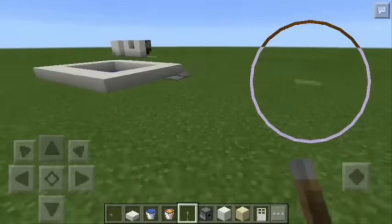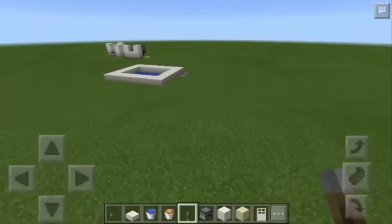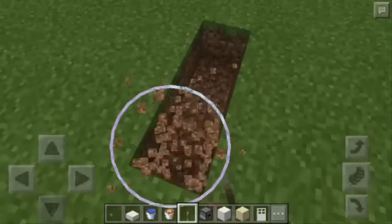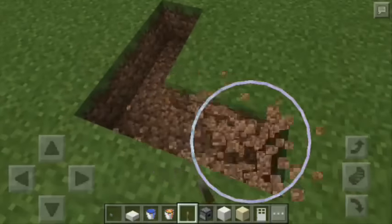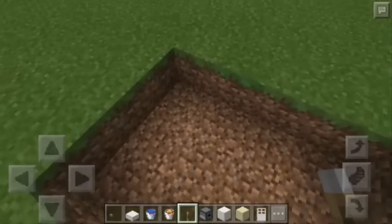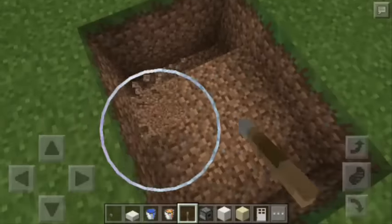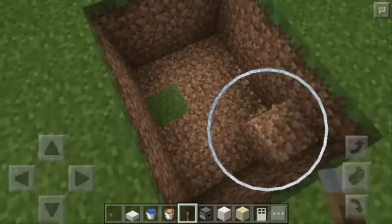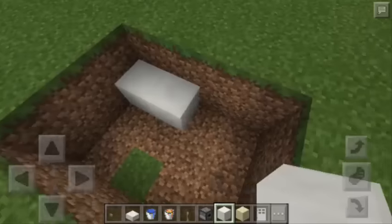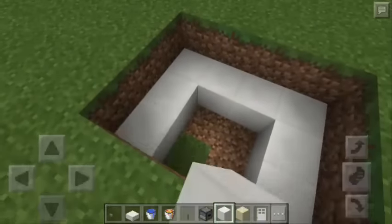I'm going to teach you how to make this hot tub right now. The first thing we should do is dig the ground and create a 3x4 rectangle. Next, we're going to dig another layer which is also 3x4. Then we're going to put blocks of quartz and the shape must be another rectangle which is hollow at the middle.